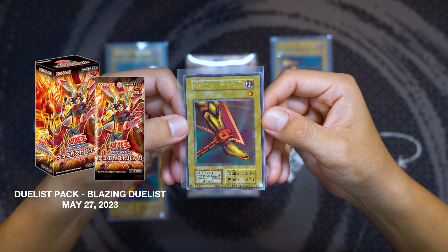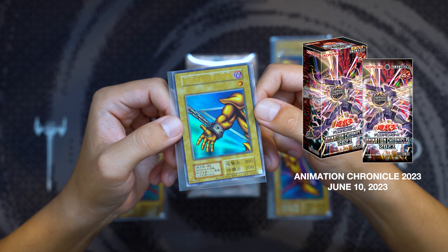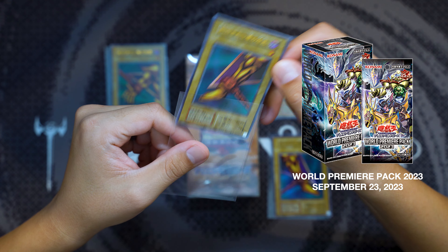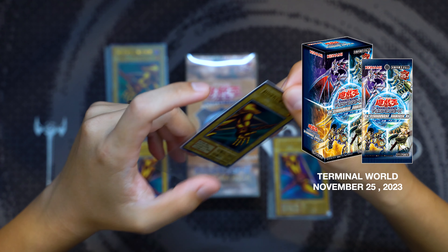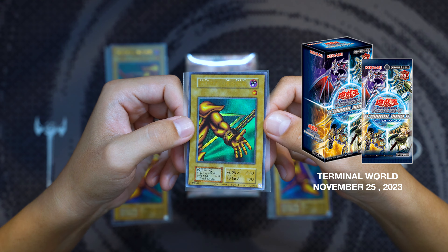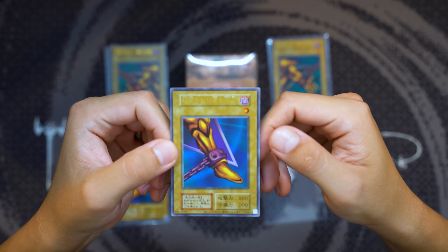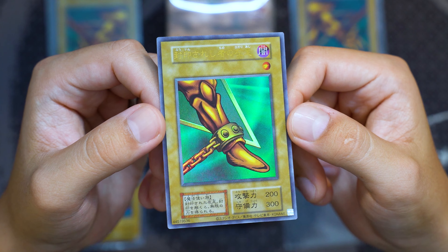Here on the table are four of the five pieces of the new reprint Exodia in the series 1 layout. The Left Leg was released first on May 27th, 2023 — the exact same date as the original — in the Duelist Pack Blazing Duelist set. The Right Arm reprint came on June 10th, 2023 in the Animation Chronicles set. The Right Leg was released in the World Premiere Pack set on September 23rd, 2023. And the final limb, the Left Arm, was released on November 25th, 2023 in the Terminal World set.